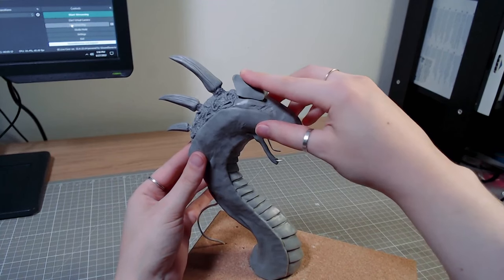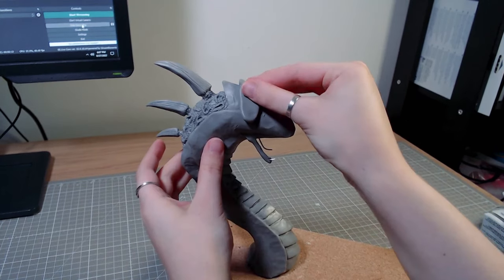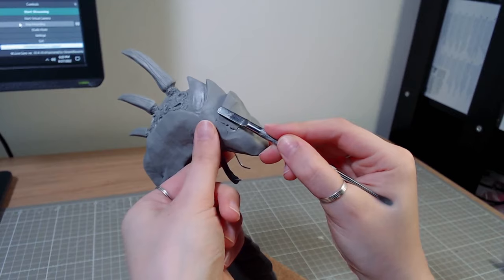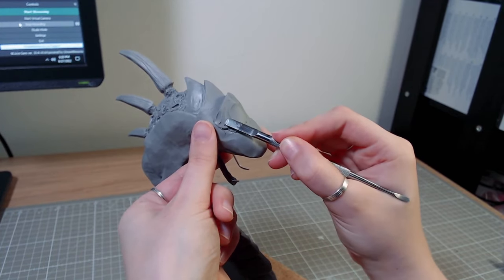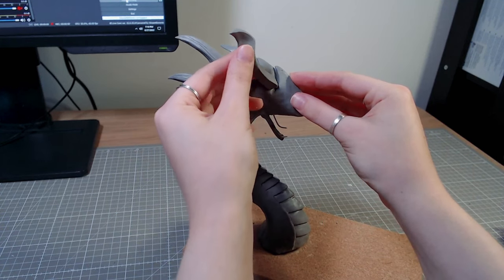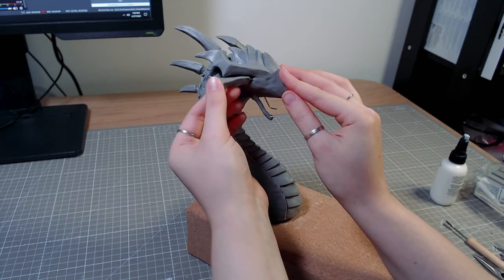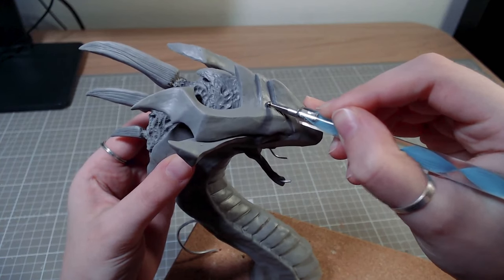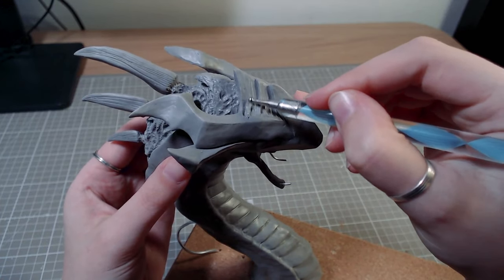The top of his head is just some triangles that get smaller and connect into his little snout. His horns are also wire covered with clay that get added to his face. Then I'm adding texture to the top of his head and also some scrapes and damage from all the battles he's been in.